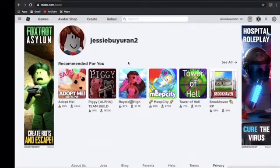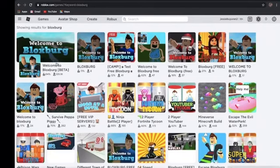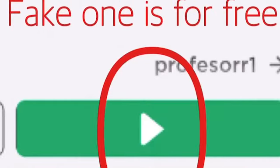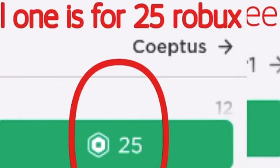Now to find Bloxburg, you will go to the home screen and press the search button to type Bloxburg. There will be fake ones, so don't be tricked by it. How to tell the difference is to look at how many players it has — the real Bloxburg rarely gets lower than 100,000 players. Also, one other way to tell them apart is the fake one will be free and the real Bloxburg will require 25 Robux.